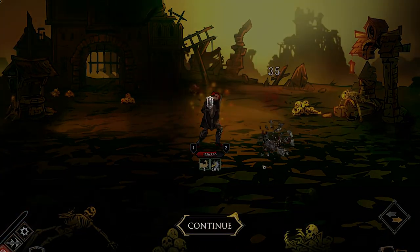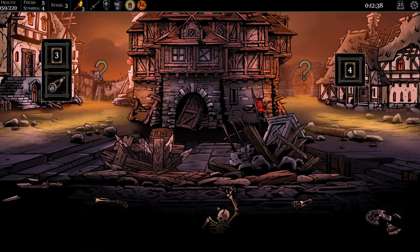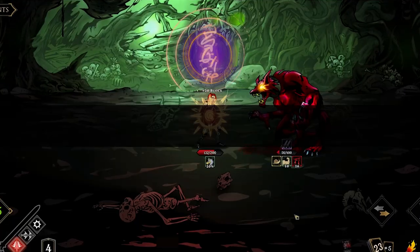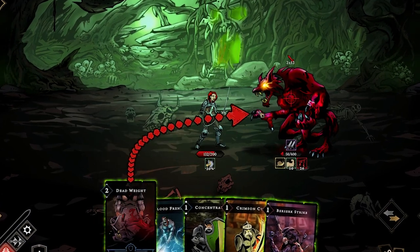After each successful combat, you reach a crossroad. On these unknown paths, only the reward is certain. Choose new cards for your deck, defined by your skill with them and the equipment you wear. Continuously build your deck so that in the final clash, you can summon the strongest combos to your aid.